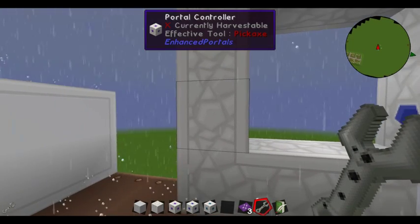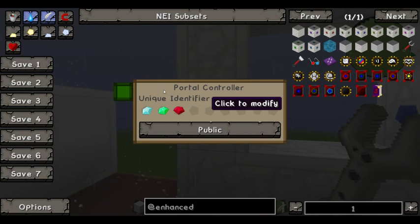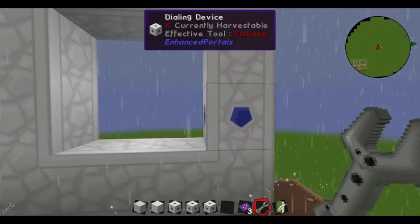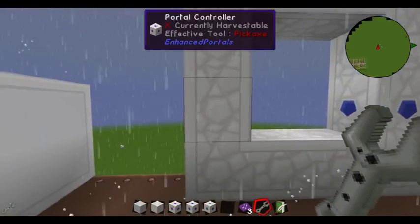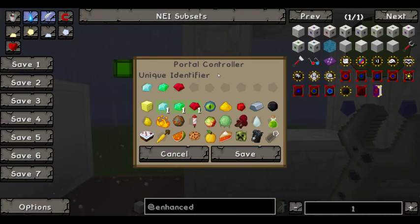Now to set it up, you'll need to right-click on your controller with your wrench, and you can set a unique identifier — this is the address of your portal. You have nine choices, and you can select from any of these down here. They can be used multiple times. That's how you determine which portal you want to connect to. For public or private — if you're using the dialing devices, you want to set it to public, as they can't connect to private networks. You can just not tell people your combination if you want to keep it a secret. There are a lot of different options you can have here.